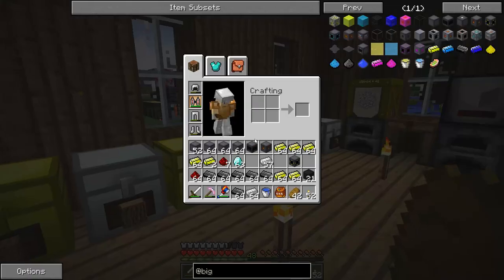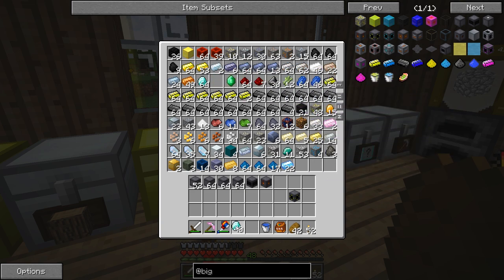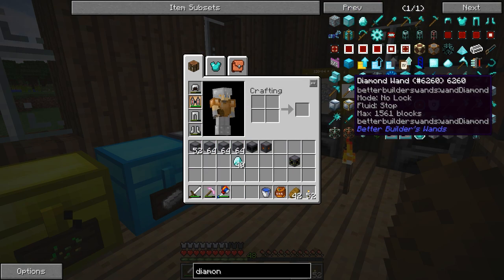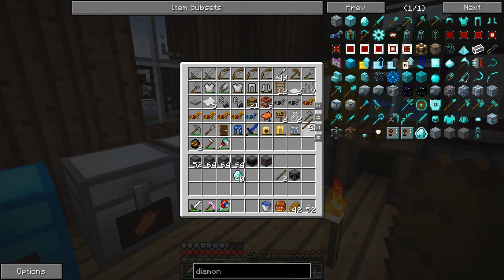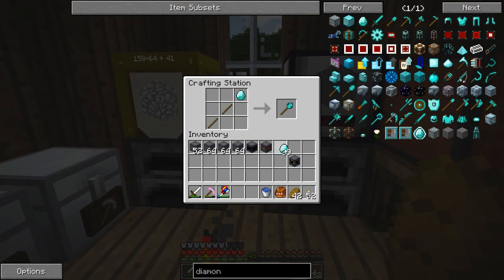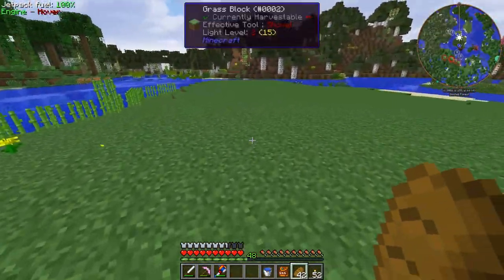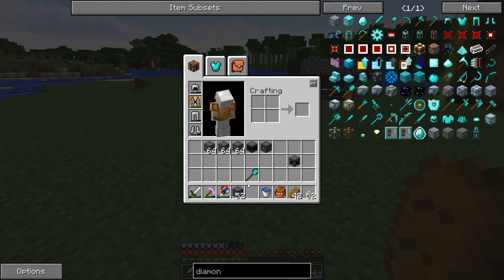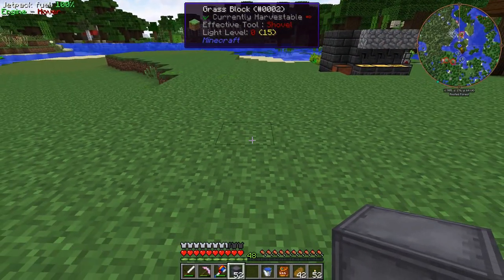Before I set up the control rods I want to kind of figure out just how big this reactor is going to be. I do want to make a diamond builder's wand from the Better Builder's Wand mod — I'm going to need two sticks and a diamond. That'll just make building the reactor a bit faster. I'm thinking we're actually going to put the reactor out here and then we'll build a structure around it probably — we'll get a good start on it this episode.